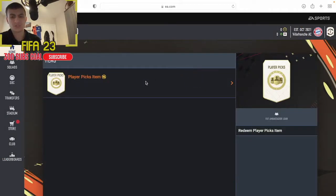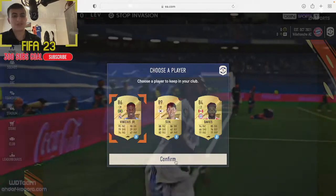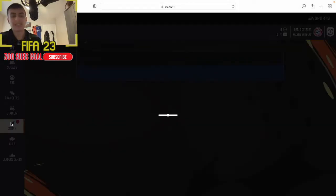We're starting with one unassigned item which is a Foot Ambassador loan - I don't know what this is for but let's find out. We can definitely make that work. I think Vinicius is going to be better for chemistry, so we'll take him on a three game loan - he should be a beast.